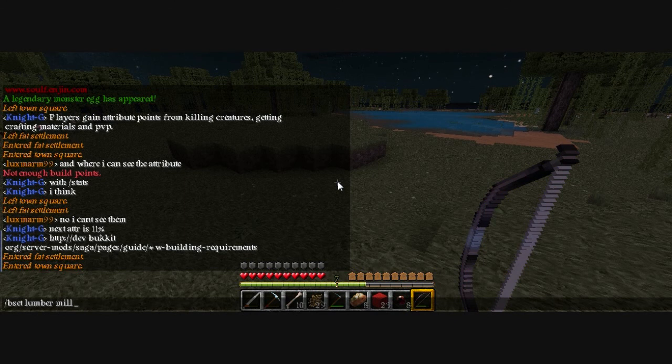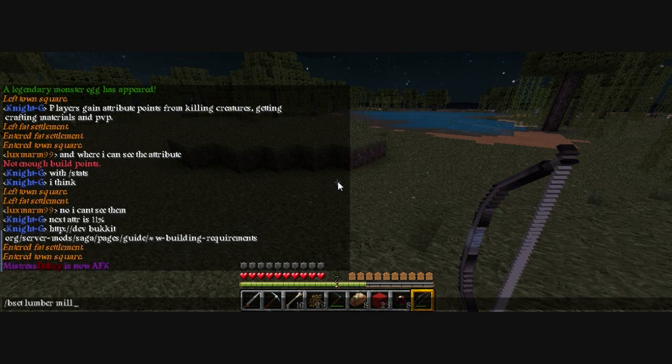There are other buildings like lumber mill and stuff like that. Beset lumber mill. These are all listed on the site. I'm the only member of the faction — you need four people for building points — so I can't even build this. But I will show you later on in another settlement what they look like and all other sorts of buildings.